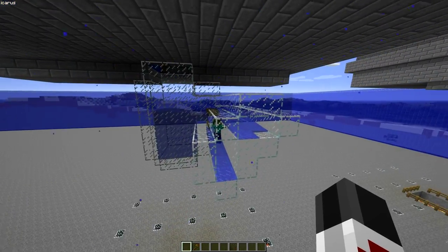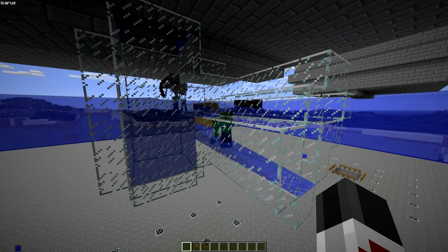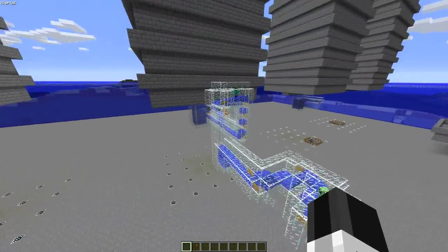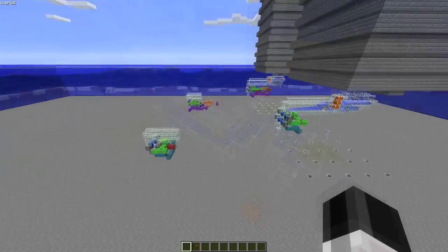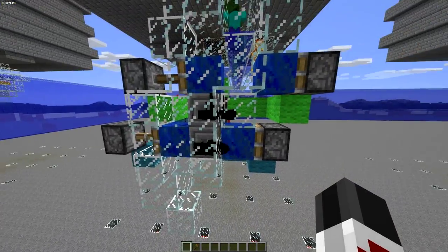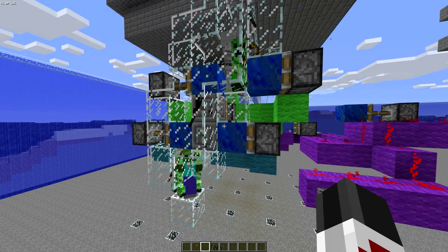Then I'm going to show you how to separate the spiders from the zombies and skeletons and creepers in a way that minimizes the amount of damage they're likely to take from the process. Then I'm going to show you how to transport those mobs to wherever you want to process them. Then I'm going to show you a device that will inflict the maximum amount of damage on them without actually killing them. And then I'm going to show you the redstone to automate the entire process.